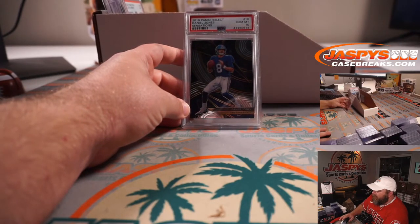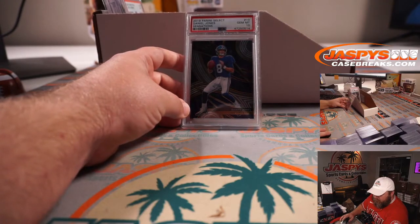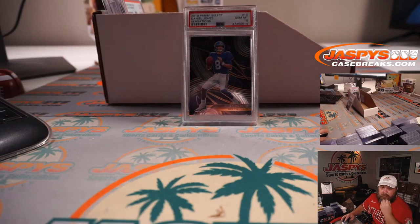2019 Panini Select, Daniel Jones Sensations Rookie, PSA 10, New York Giants — Steve Wright and the Giants.